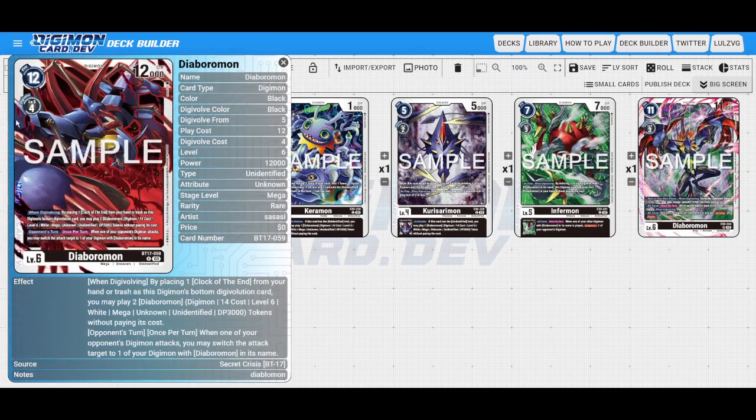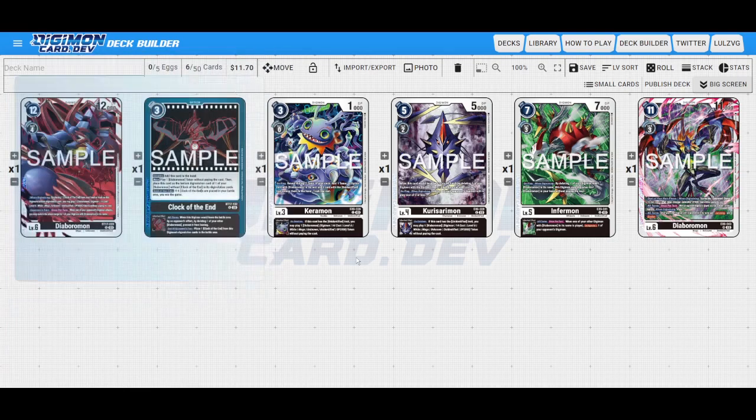These cards are solid at baseline and we're still going through the BT17 reveals, so who's to say what else we'll see. Hopefully we'll see another Arata tamer just to make getting into Arata a little more consistent — archetypical tamers tend to do something really good. I'm also looking forward to this set because of Eosmon, so I might do a video on that later. I hope if any of you want to play Diaboramon that this is a bit of an incentive to do so — the cards, not so much this video. Y'all have a nice day.